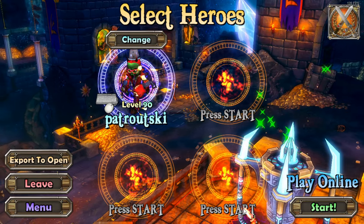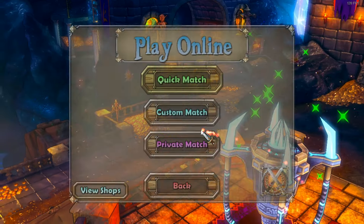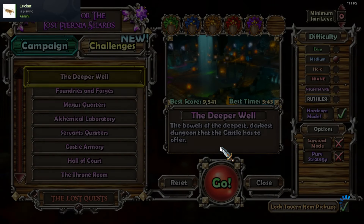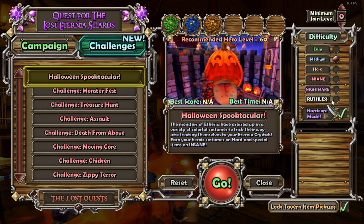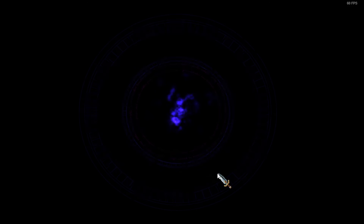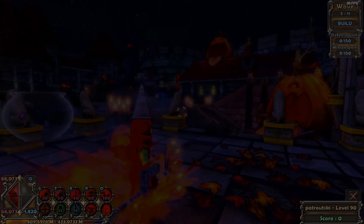We could probably do both of these maps on Nightmare. Normally I'd want to save this for Halloween time, and honestly Halloween time kind of is coming up soon. Maybe we'll be able to do these maps on Ruthless by then — that would be pretty insane. But let's have some fun, I really like these maps. They're really beautiful with a really fun aesthetic. Let's jump into Hardcore mode, Nightmare, Halloween Spooktacular.